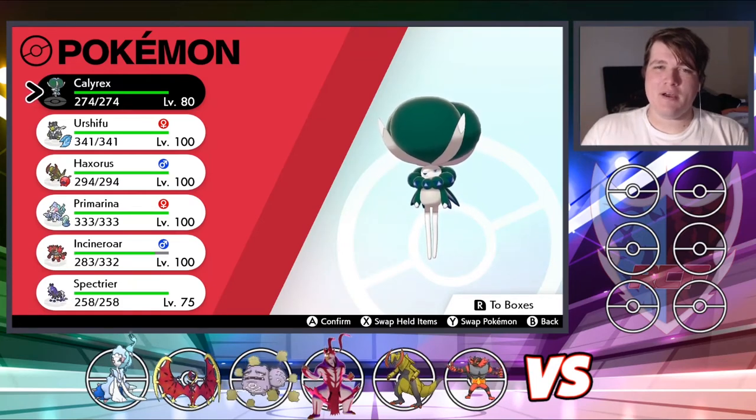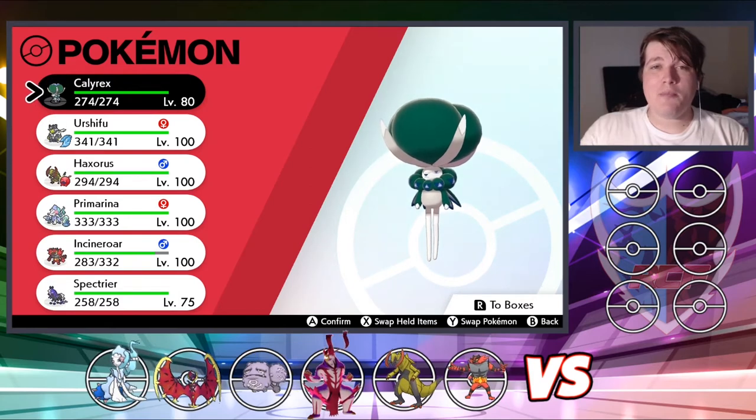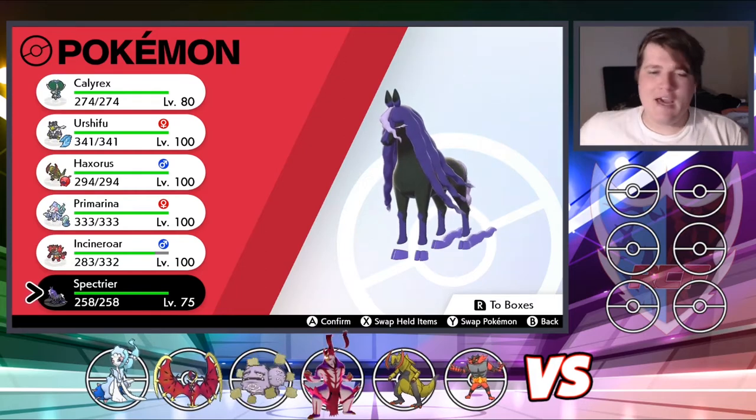What is going on guys? It is the Phantom Michael, and with the Crown Tundra release, we got the legendary Pokemon Calyrex as well as Spectrier, the Steed of Calyrex.